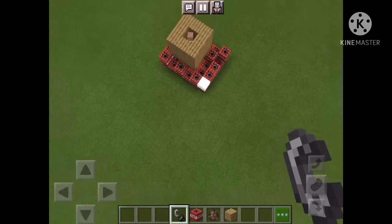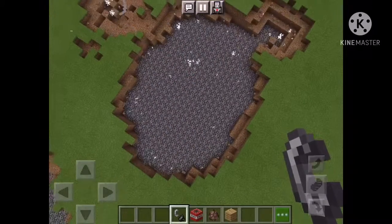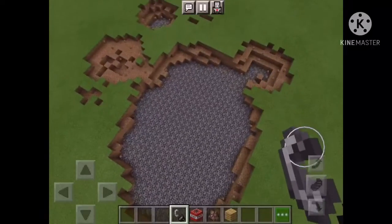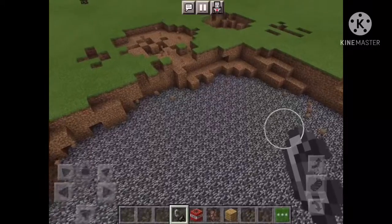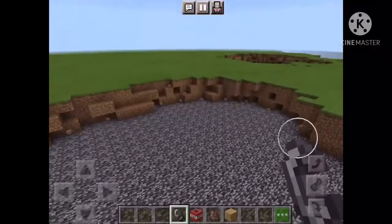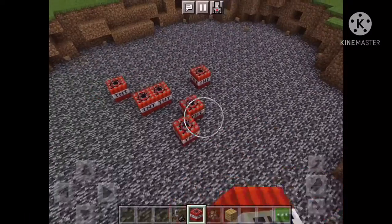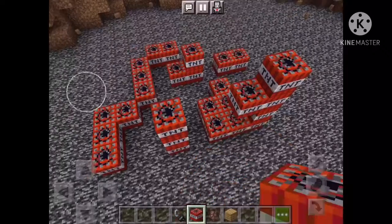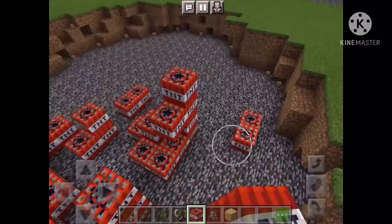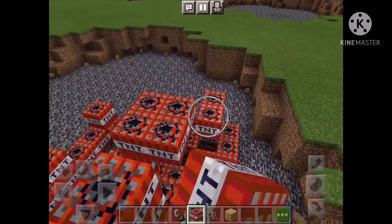Now I'm going to spawn a villager, as you guys can see right here. Let me grab the flint and steel. I think this is good enough but I'm going to add more TNT because I think that's kind of small — I really wanted to explode a lot.